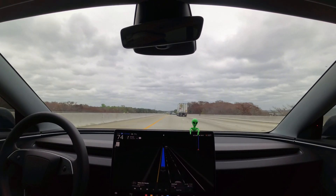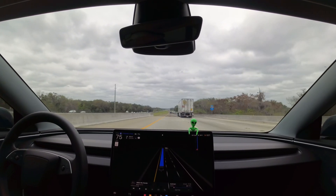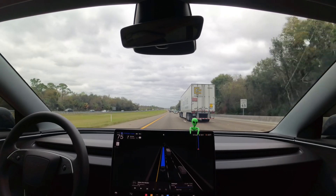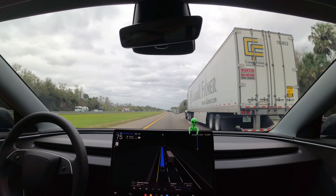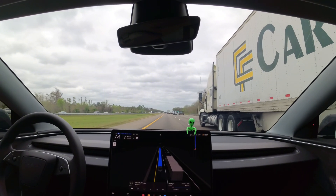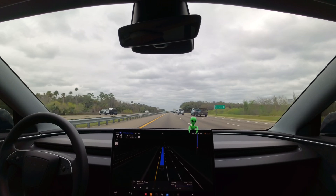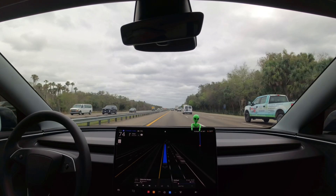One thing I noticed right away when we got on the highway was that it's slowing down even better than before. Previously it would wait to see brake lights in front before starting to slow down. Now it seems to detect that cars ahead are already going slower and it calmly and gradually reduces speed — no abrupt feel of braking, just a smooth, steady deceleration. That happened this morning and all day yesterday.